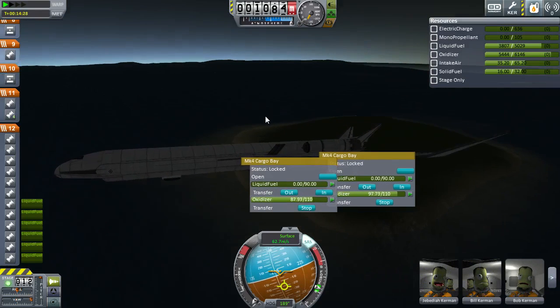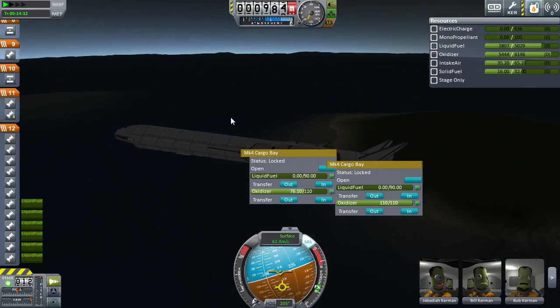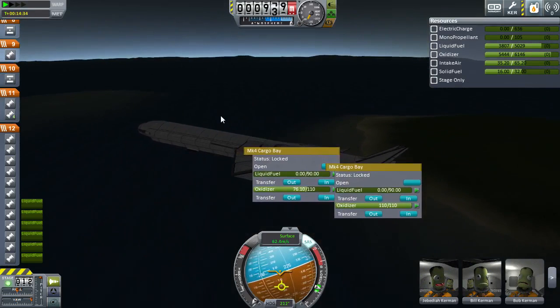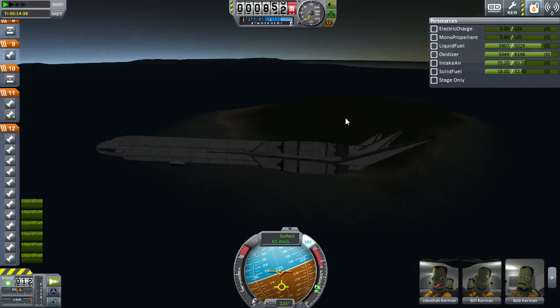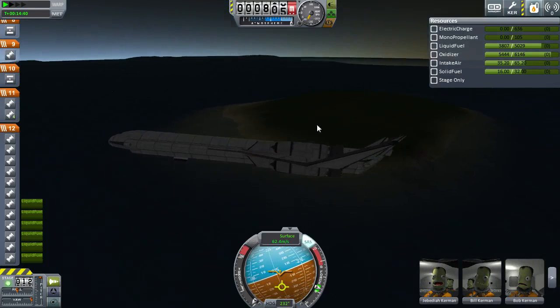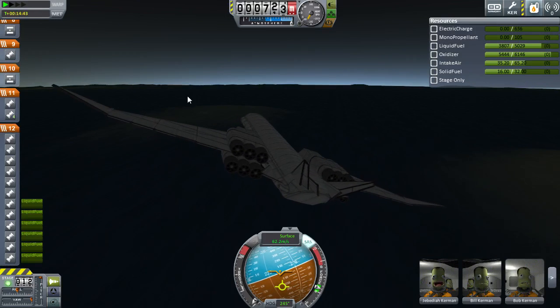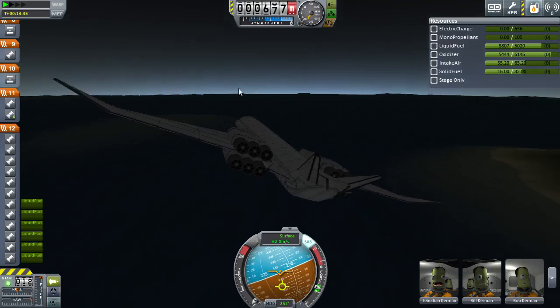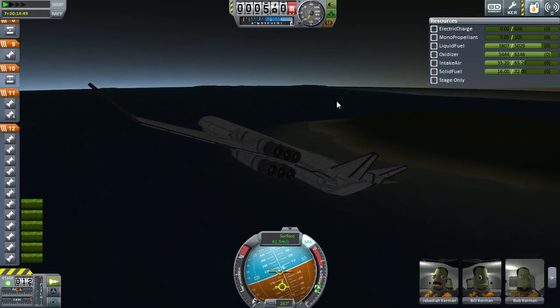We have a very small chance. We're pretty much doomed at this point, but I'm going to try to turn around and land at that island. This is not going to end well - we're basically dropping out of the sky. I actually love the way this looks because you can see just how fast we're dropping.